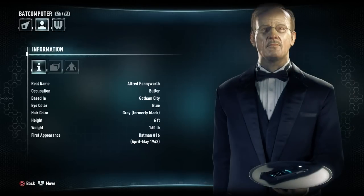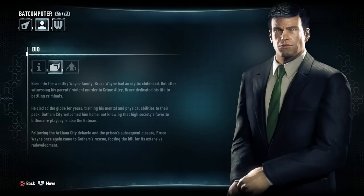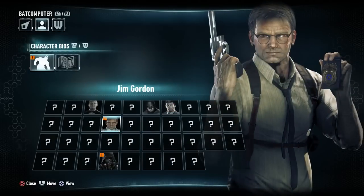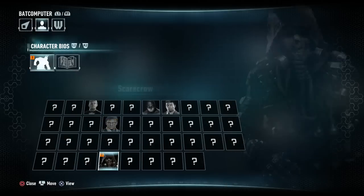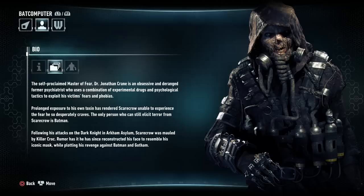As usual, they give us character profiles — I love it. Batman, Bruce, Gordon, and here is Scarecrow. Look at his face — ugh. Following his attacks on the Dark Knight in Arkham Asylum, Scarecrow was mauled by Killer Croc. Rumor has it he has since reconstructed his face to resemble his iconic mask while plotting his revenge against Batman and Gotham. That's why his face looked like that — Killer Croc went to town on him.